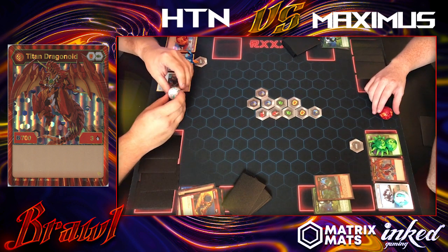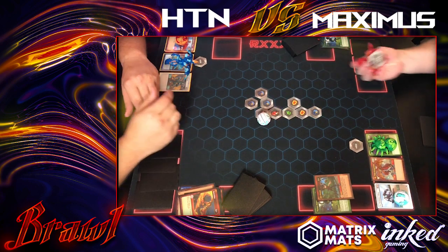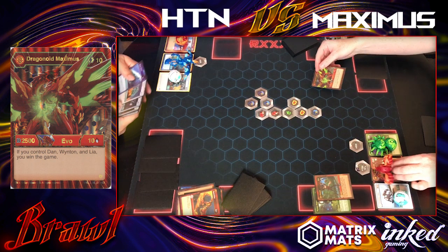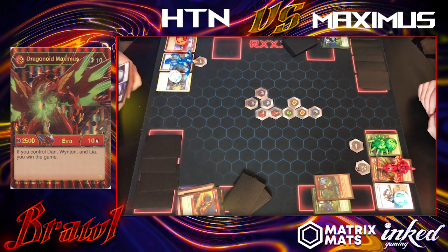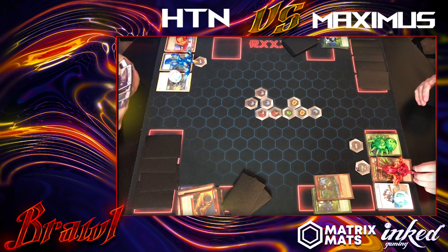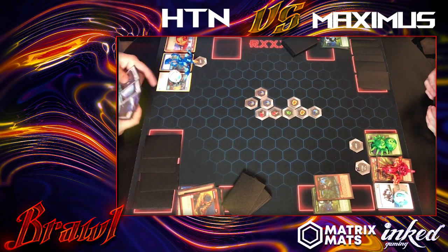He's got Titan Dragonoid coming out and I have my Nilius, but I don't land and open — it's kind of annoying. Then the real bad luck hits: Maximus comes out on the Dan trigger. Now he has a 2500 B-power, 10-attack monster on his field. The thing about Maximus Dragonoid is it's not just a threat because it can instantly win the game — it's also a huge, difficult Bakugan to fight against.